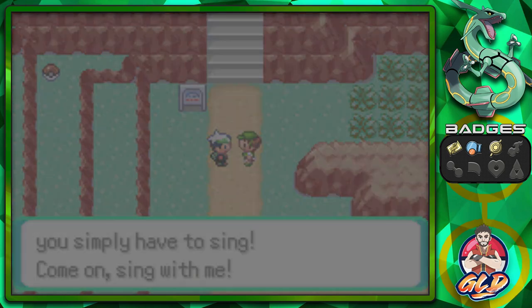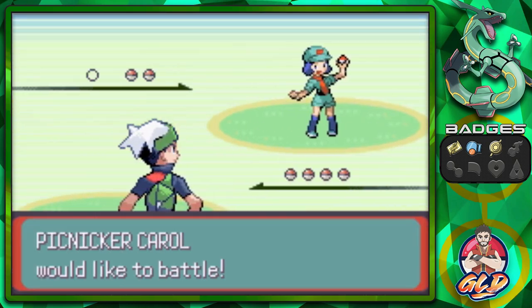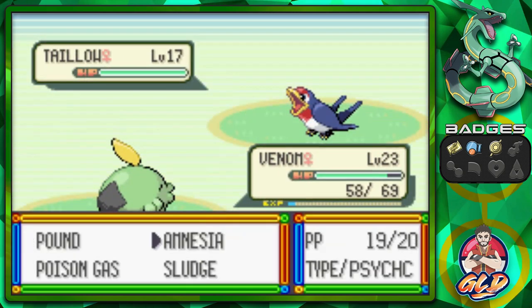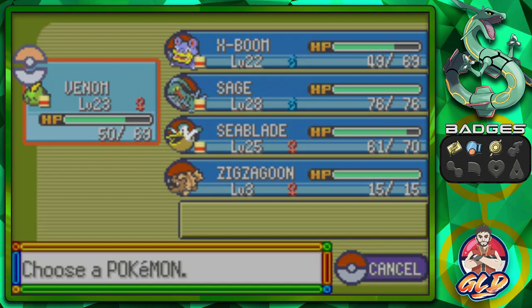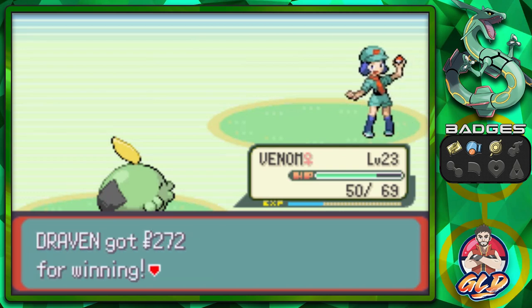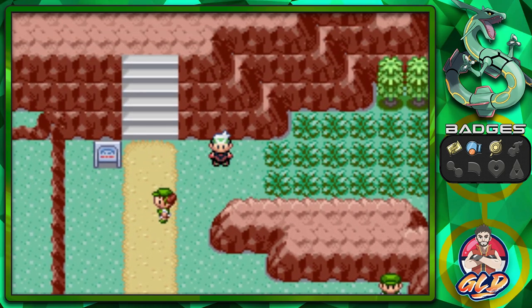She's asking us to sing with her on the picnic. Here we go taking on Picnicker Carol, who's coming out with her Taillow. Venom, let's go! Sludge is the best attack we have right now. Sludge attack again and we've defeated Picnicker Carol!